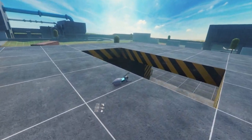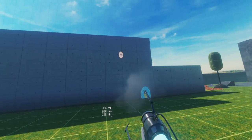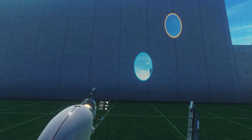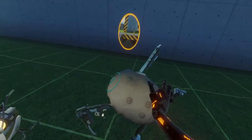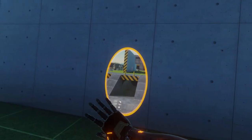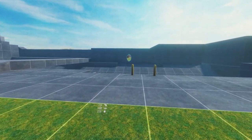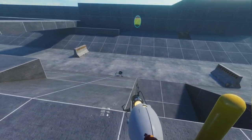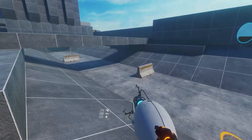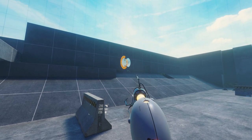Last but not least we have the Portals mod. Basically it's exactly what you think — you have the portal gun and can shoot portals the same way as in Portal 1 and Portal 2. The only thing is it's a little hard to set up because you have to get the Melon Loader and Bone Lib. Other than that, installation is the same as other mods. You place two portals and walk through them — exactly like the games. Falling infinitely is very disorienting, so don't do that unless you can really handle VR. It's one of the coolest mods I've come across.